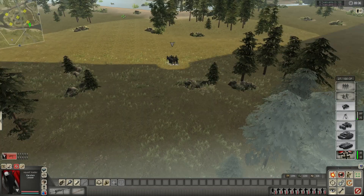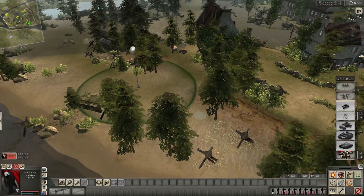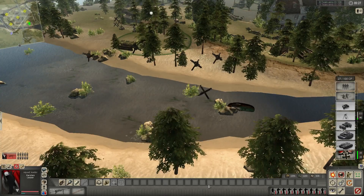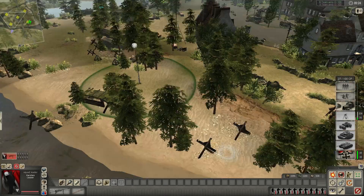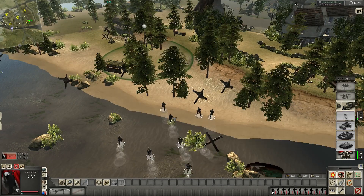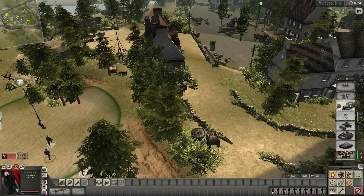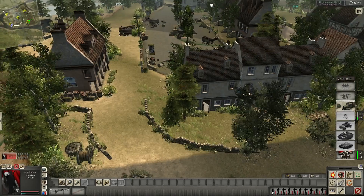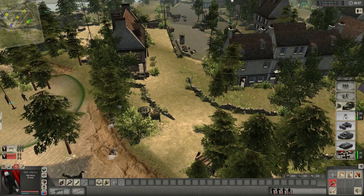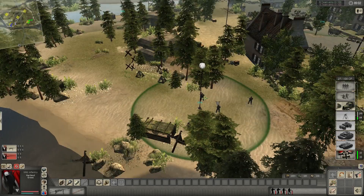Alright ladies and gentlemen, Baron and Fly here and we are playing Men of War: Assault Squad, and we are the Germans. That's das boot, that's all I know — schnitzel. So what's the game plan here? Well on this map there's this big city in the middle, and on the left that's probably where most of the tank play will be, so you'll want some anti-tank guns. I don't think we should spend resources on tanks right initially.